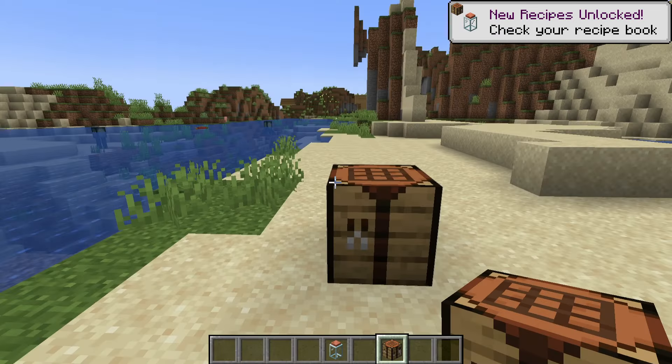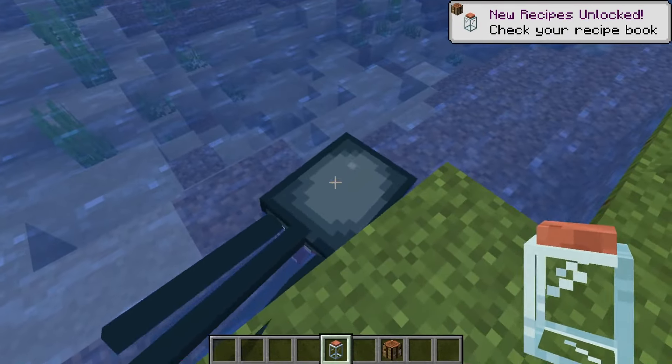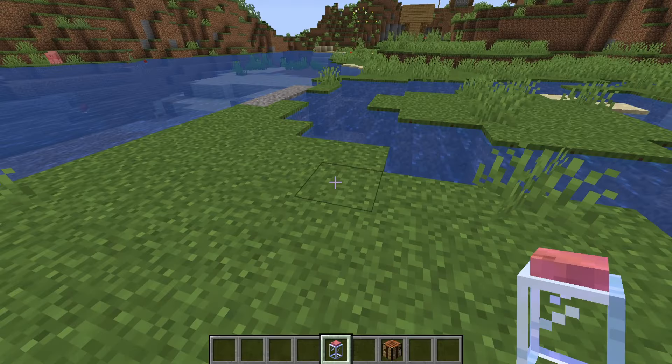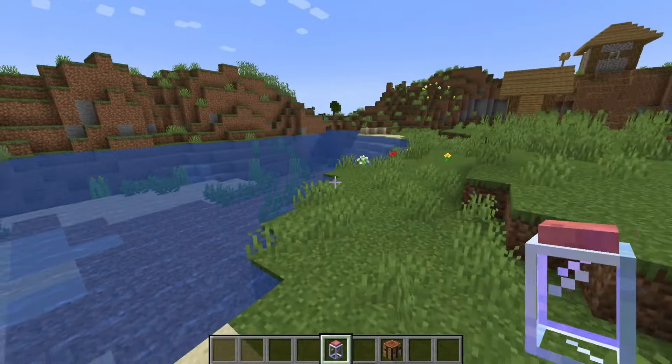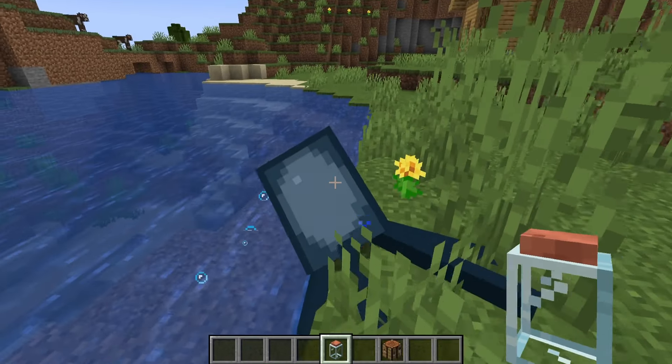The entity is empty because there is no entity inside, and I can pick up pretty much any entity within the game. So let's punch this squid — you can now see it has a squid inside of it. With this squid I can do one of three things: I can move the squid around the world, and if I click on a block the squid will be released back into the world.